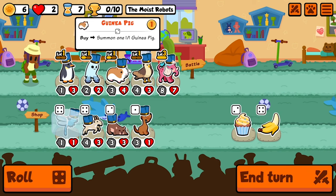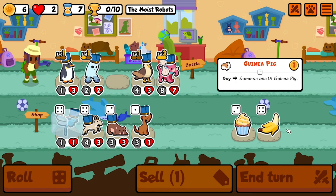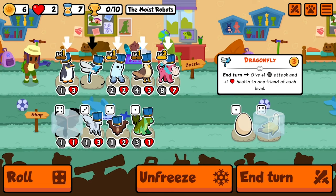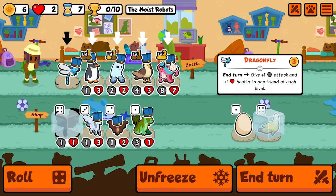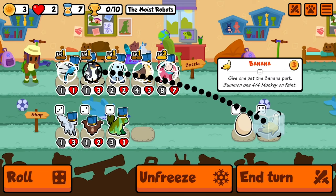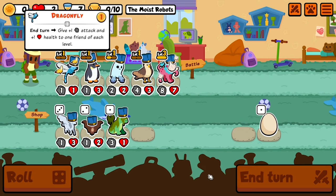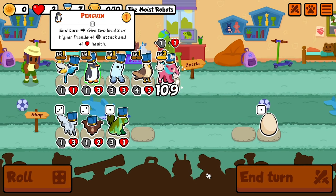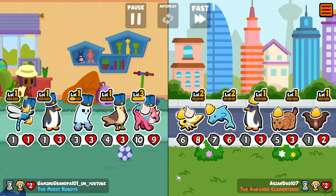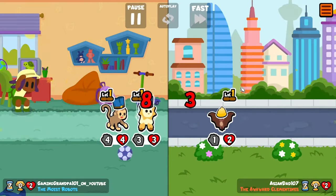Let's sell you. Freeze you, roll one more time, purchase you, and then put a banana on you. And I'm on my turn and I need to get that nightcrawler up a level. This team comp is just complete garbage right now, but maybe we can make it work.